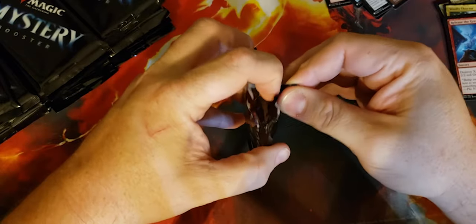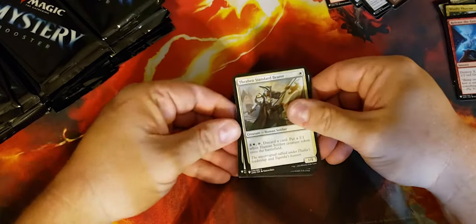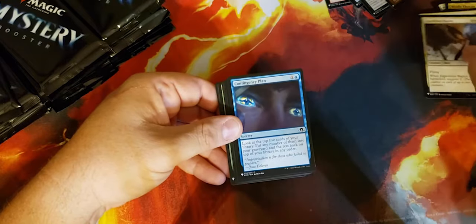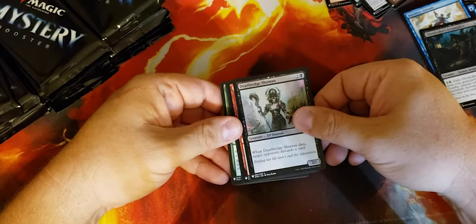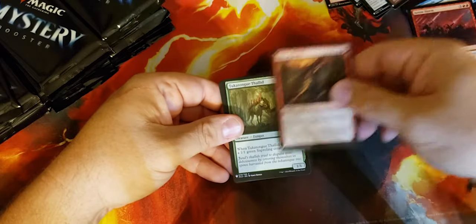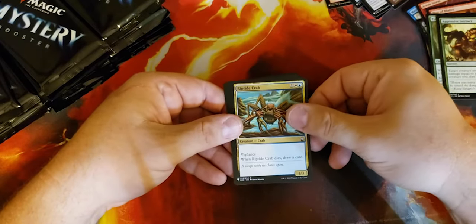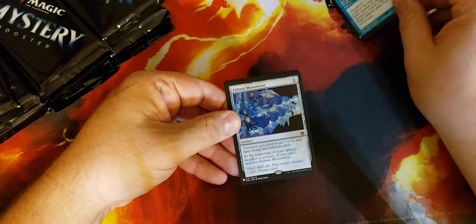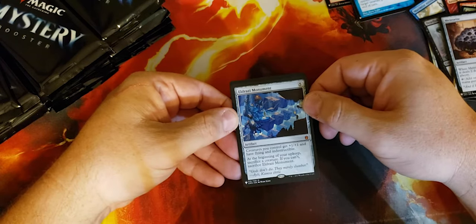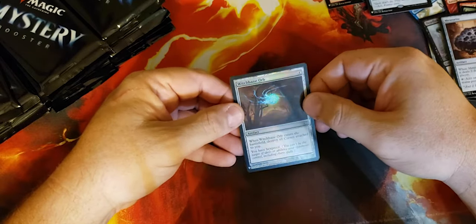Pack two, three: Thran Standard Bearer, Expedition Raptor, Contingency Plan, Maximize Altitude, Huge Gold, Caller's Accomplice, Dead Bridge Shaman, Arrow Storm, Blur of Blades, Tukatongue Thallid, Aggressive Instinct, Riptide Crab, Meteorite, Sapphire Charm. I like this art — Eldrazi Monument. There we go — creatures get plus one plus one, have flying and indestructible.